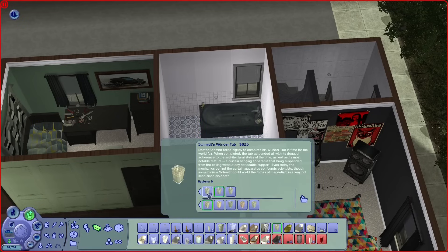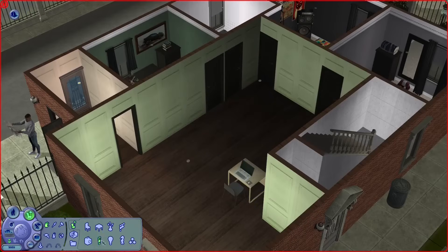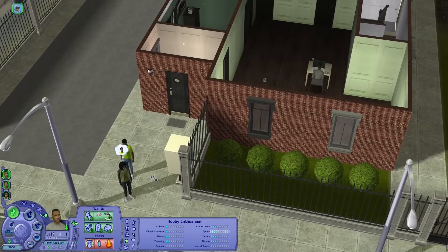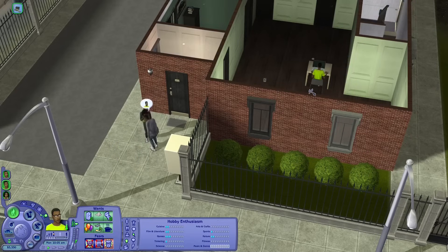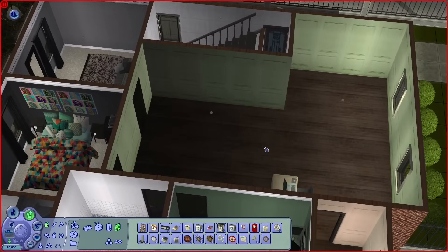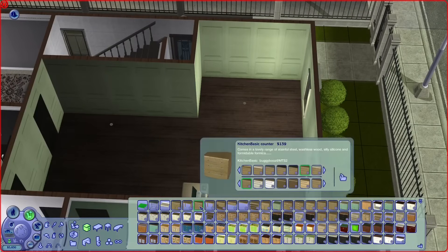I started to furnish the bathroom, and this is when I realized that the money had run out. Ironically, I thought I had plenty of money to work with, but the size of this apartment really made a difference — the money ran out quickly. I don't know if it was maybe the base that was very expensive, but I had them take out extra loans for 2,500 simoleons each, so I had 5,000 more to work with.